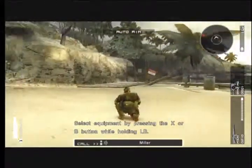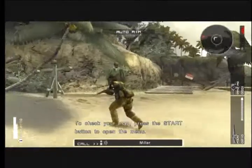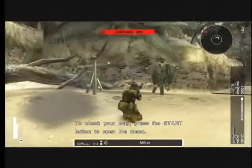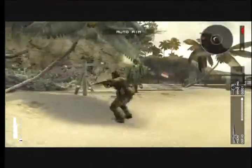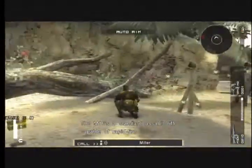Select equipment by pressing the X or B button while holding LB. To check your map, press the start button to open the menu. The M16 is a standard assault rifle, capable of rapid fire.